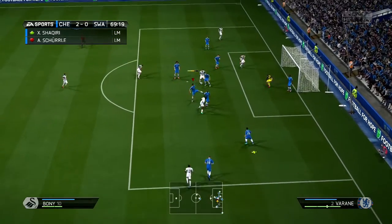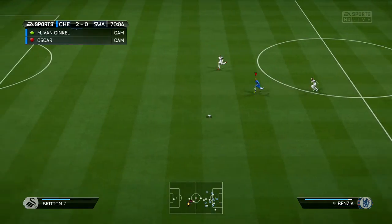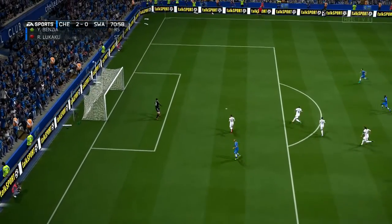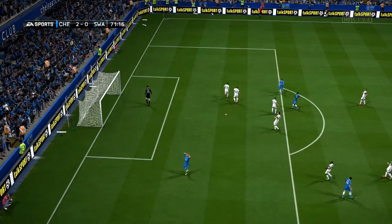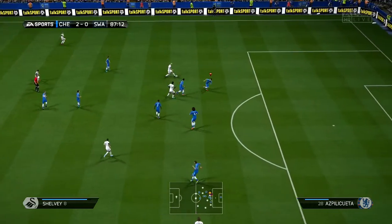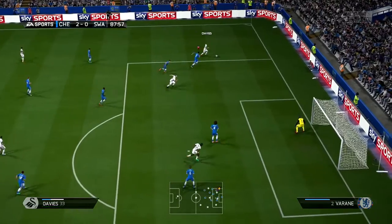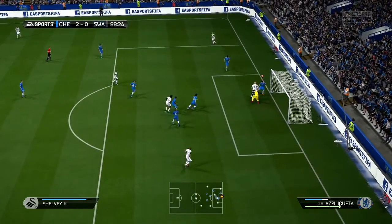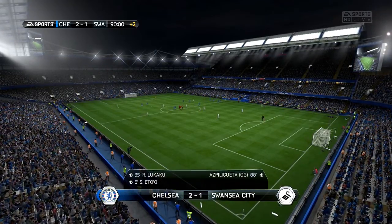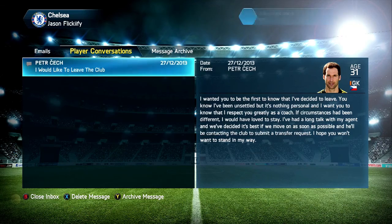Going into the 70th minute, we get a chance to clear the ball — what looked like a clearance actually became a great through ball to Benzia. He makes a great move to get away from the defender but unfortunately puts it over the crossbar, possibly slightly wide as well. Benzia just has to work on his finishing — he's still a very young player. Then Shelby finds Davies on the outside, Davies sends in the cross for Boney, and it's a complete mess — an own goal from Azpilicueta.